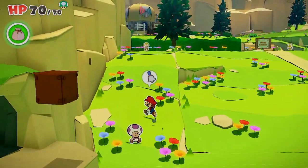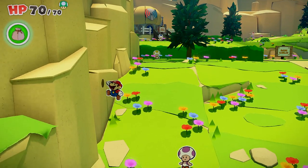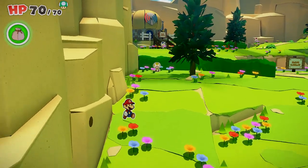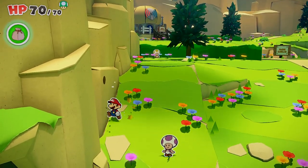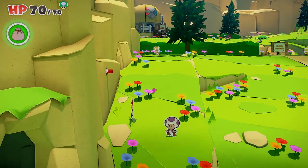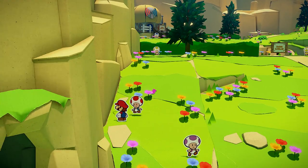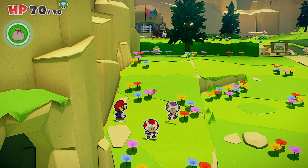Head up to the slope next. There is a toad right there that is a butterfly — smack the butterfly. There's also a hole right here that has a toad in it, but you have to hit a very specific spot, pretty much right underneath where the hole is. Smack it until the toad pops out, then keep heading up the slope because there's another one up there.